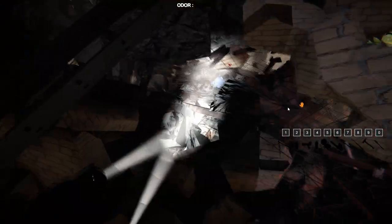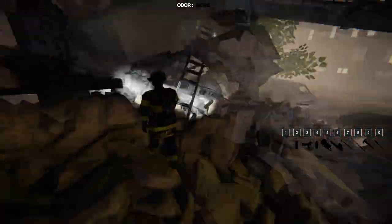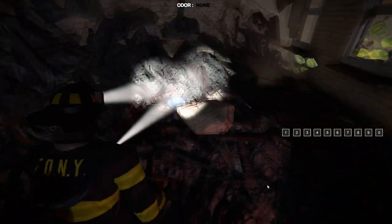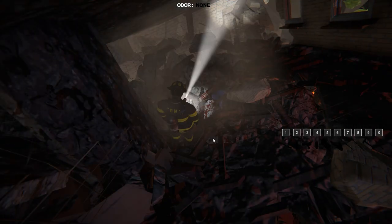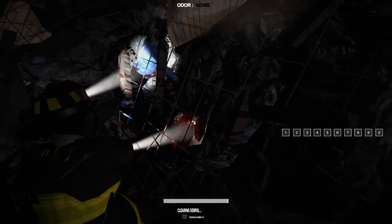Luckily in this situation we were already able to spot the victim from outside, so we know where to start looking. But like I said, every collapse is different and victims will always spawn in different places in different situations. This is one of the collapses that has rebar.